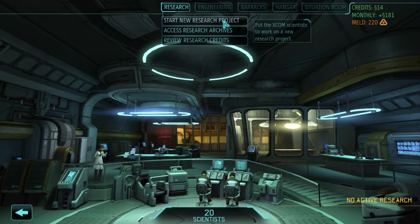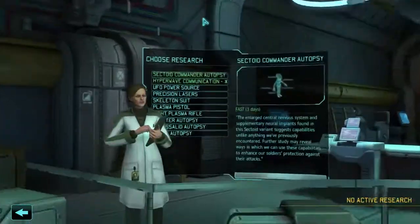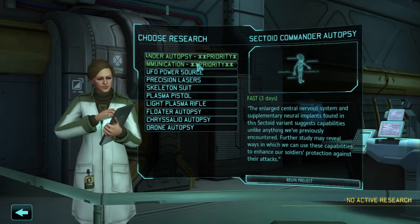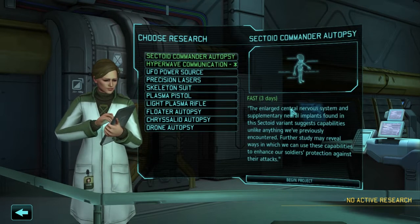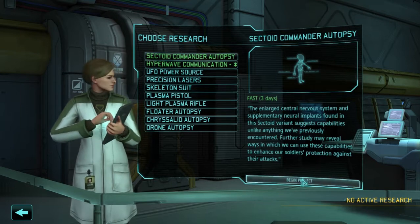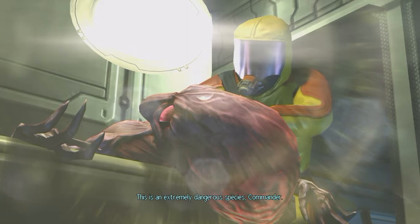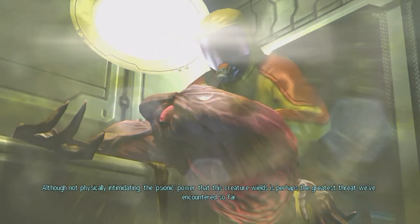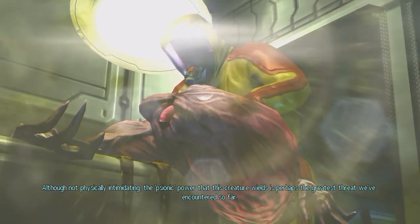We're gonna double check our research. Actually we have no active research, so sectoid commander is a priority as well as hyperwave communication. Sectoid commander, we're gonna go for it first. This is an extremely dangerous species, commander. Although not physically intimidating, the psionic power that this creature wields is perhaps the greatest threat we've encountered so far.